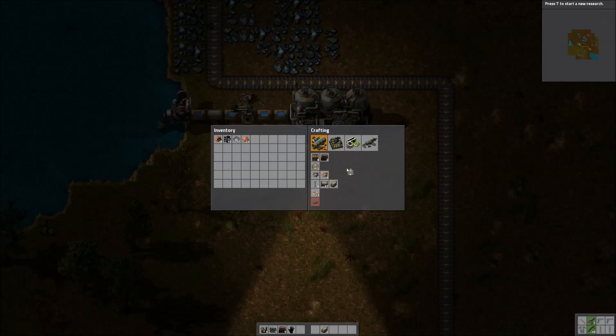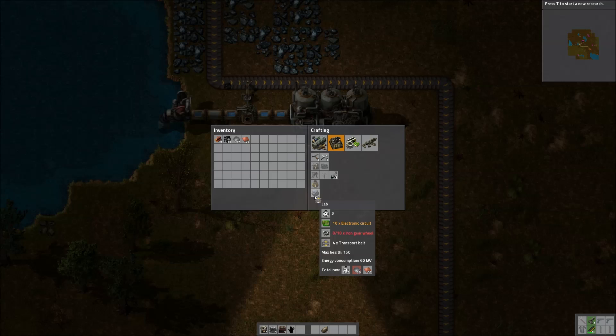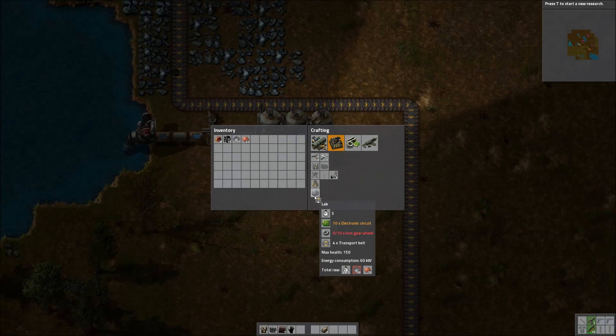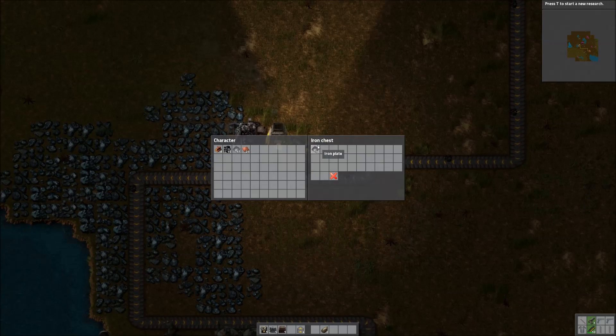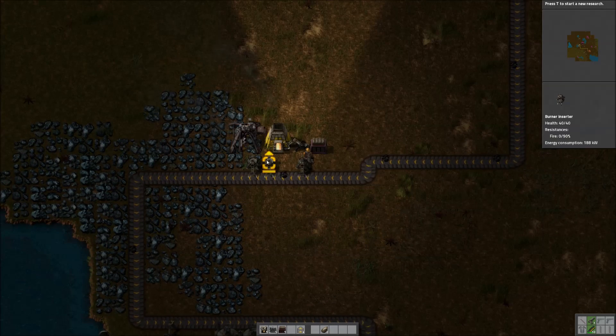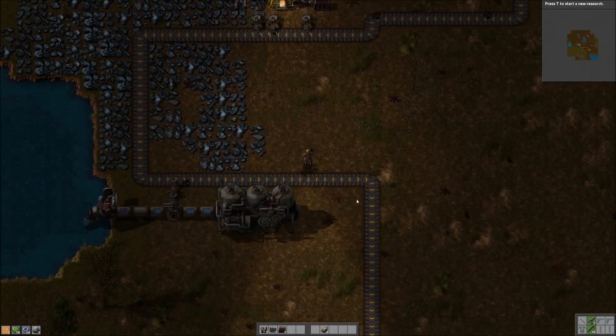In order to get the steam engine to produce electricity, it needs to have something needing electricity. So, we are going to build a laboratory. Now, that requires 10 electronic circuits and a lot of iron. We're going to put that back down here, run up here, chuck that in there, and then we're going to create a laboratory.